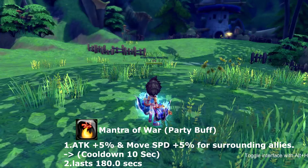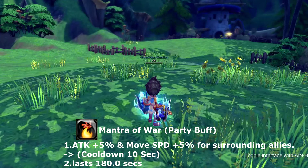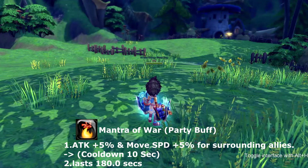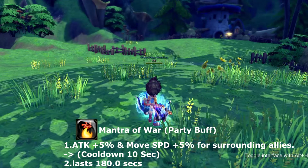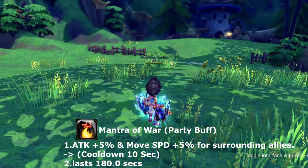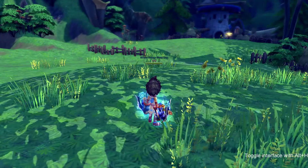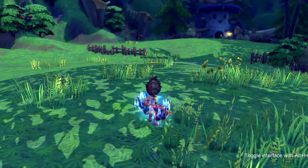Next skill is called Mantra of War. Mantra of War is a party buff that adds 5% attack and 5% movement speed for surrounding allies within your party. This skill lasts for 180 seconds and goes on cooldown for 10 seconds.